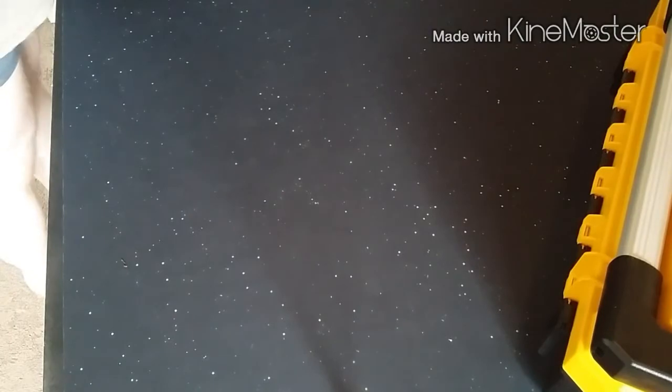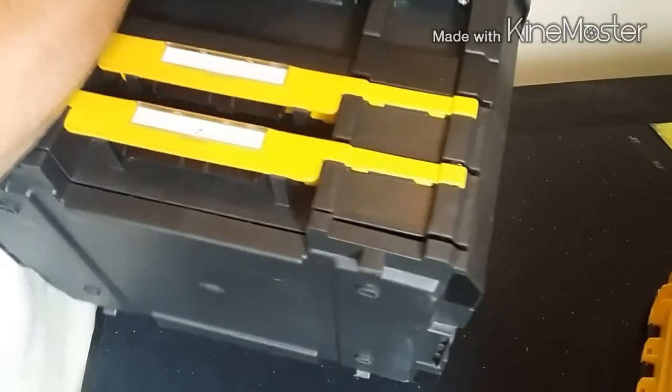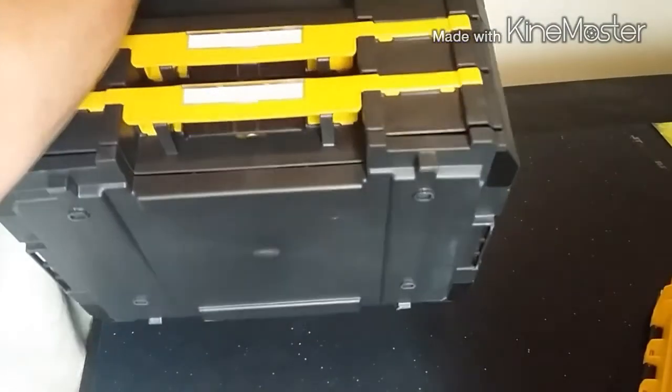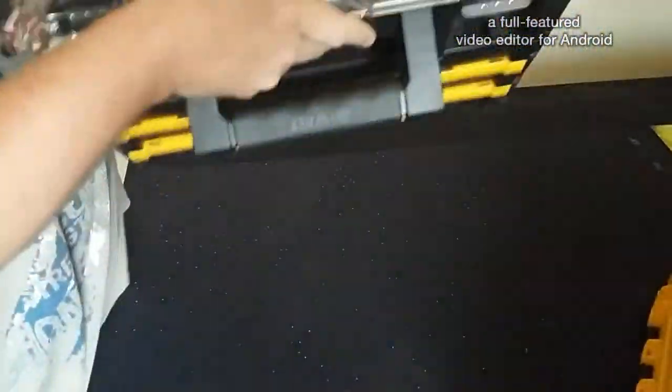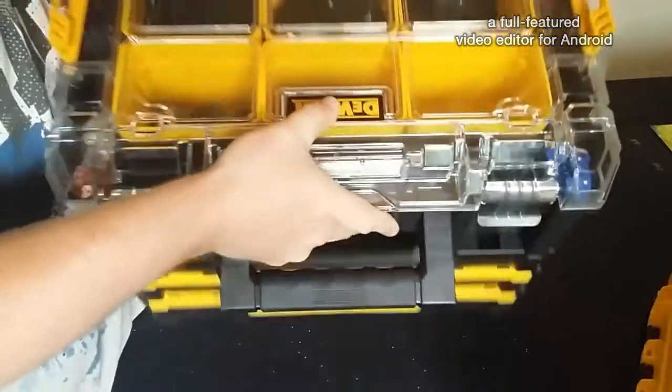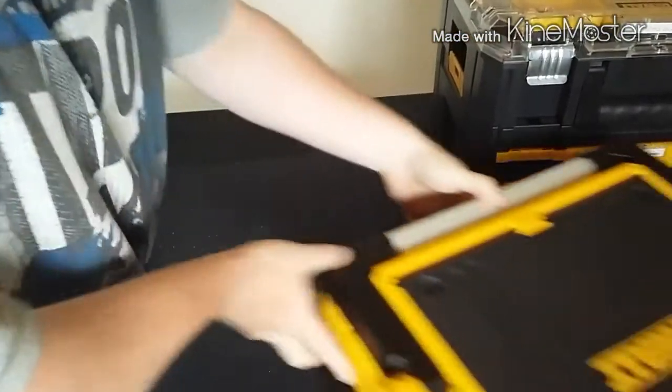They all stack together — ta-da. The bottom doors do lock in place; it's part of the system and it's really, really nice. It's got a little weight to it. I'd probably put the heaviest section at the bottom since this isn't the top carry section, but the locking drawer mechanism is a great feature.